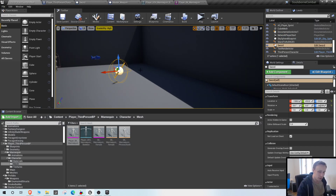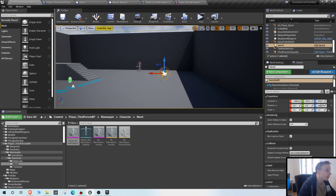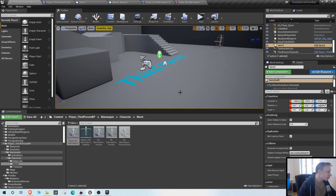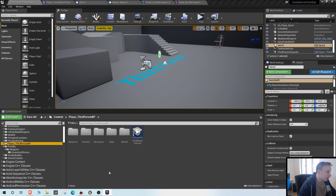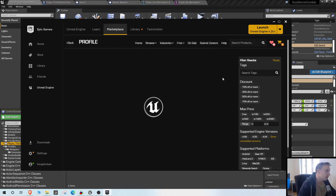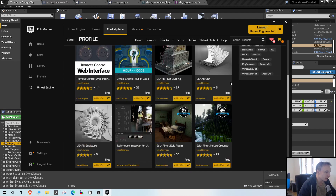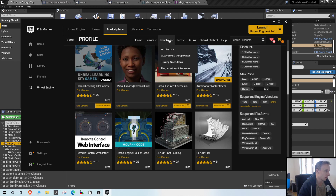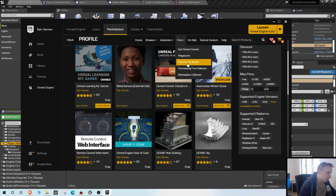In this video we are finally going to start with the attacks and the combo system. First we need to get some attack animations because we don't have that yet. Luckily Unreal Engine has lots of free content in the marketplace. If we go into Epic Games content you can see all the free content - I can see they just added some stuff from City of Brass with enemies and things like that. For now we are going to go with the Paragon assets - you can just search for Paragon.